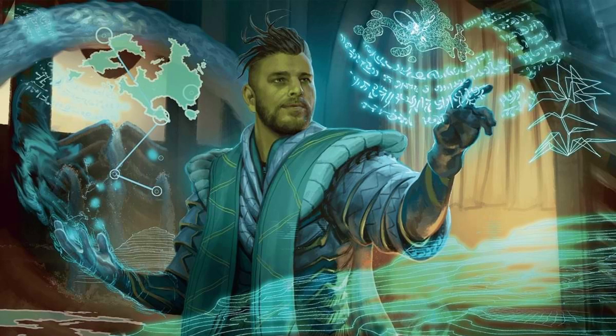Further levels in this subclass grant the ability to expend Sorcery points to create a ward around the Sorcerer or an ally, the ability to enter a trance that removes advantage from attack rolls against the Sorcerer and lets the Sorcerer treat rolls of 9 or lower as a 10, and eventually unlocks the ability to summon Clockwork Spirits that can restore up to 100 hit points split between creatures within range, repair damaged objects, and end all spell effects of 6th level or lower. The Clockwork Soul Sorcerer focuses on support and efficiency. Due to the situational nature of some abilities and their complexity, I would recommend the Clockwork Soul to a more experienced Sorcerer player rather than new players.